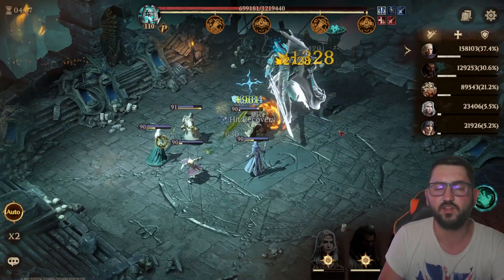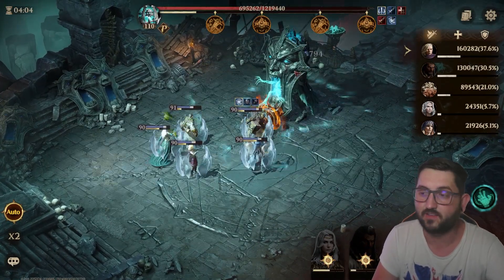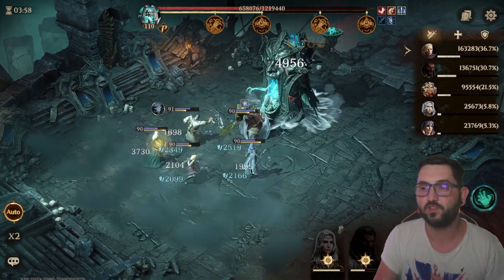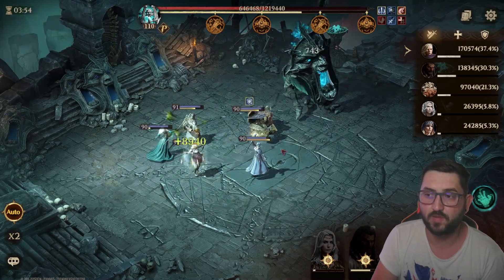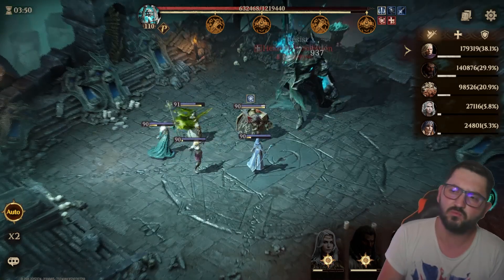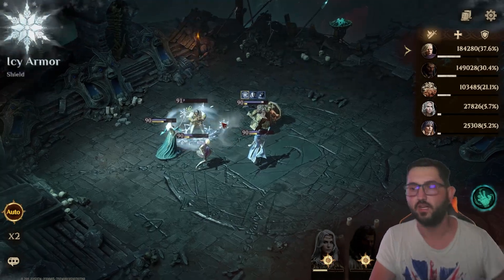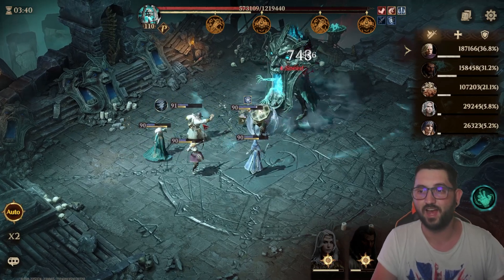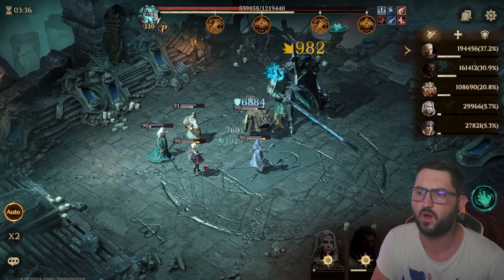This boss has interesting mechanics and is one of the hardest to fight because of everything it throws at you. It always does AOE damage, so your best bet for positioning is to keep your team grouped up - that way you can heal them all up easily. You might not even need Horus as a tank if you have someone tanky enough. The increased attack being up makes it dodgy.